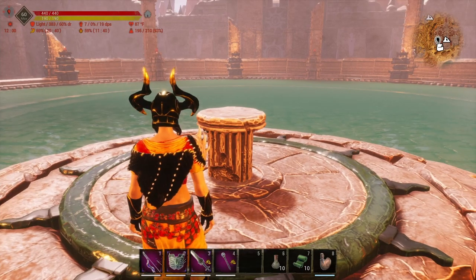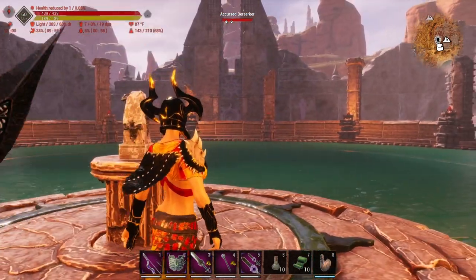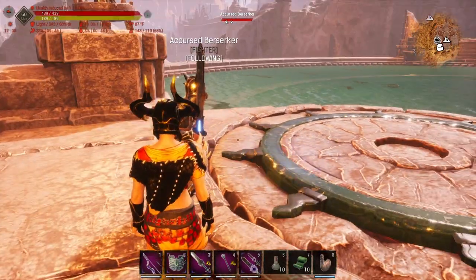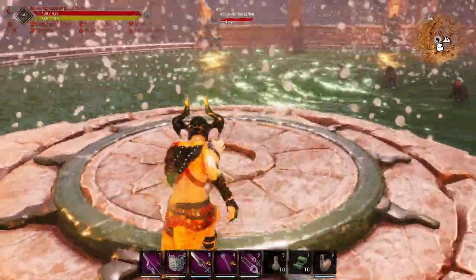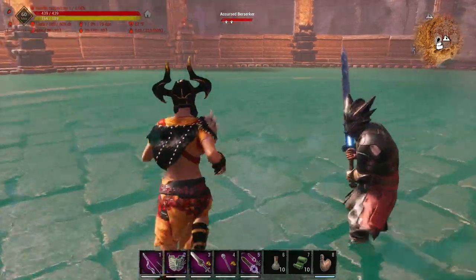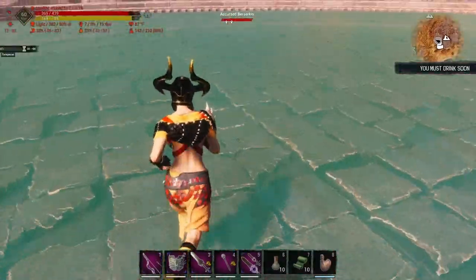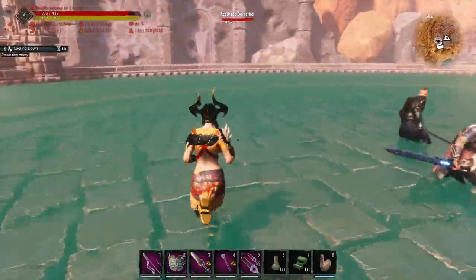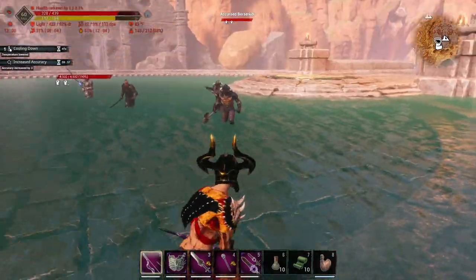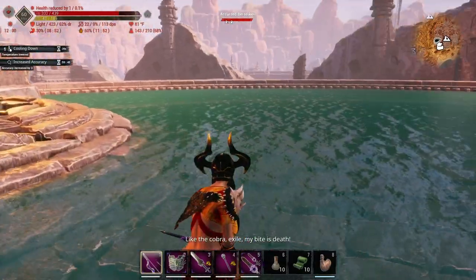Now we're over at the Pools. I want to show you the two statues and how to easily farm either of them. Starting with the Silent Legion Figurine — it's super easy. When they spawn in, make sure you have a thrall with you; any thrall will do. What should happen is they focus you and your thrall attacks them. You want to run in a tight circle — that lets your thrall hit them. Be careful of that spear one, it has a lot of reach. You can also use a bow and cripple them, which helps the thrall get on them and slows them down.